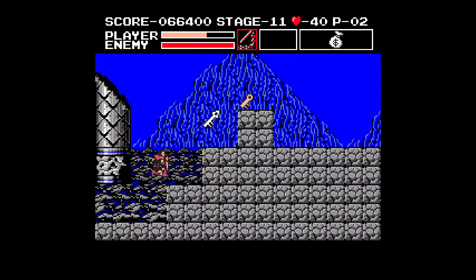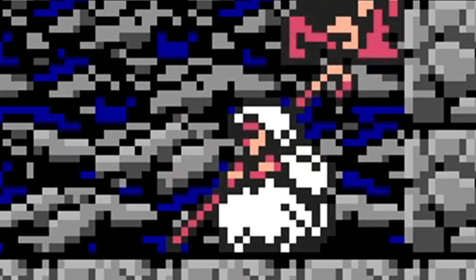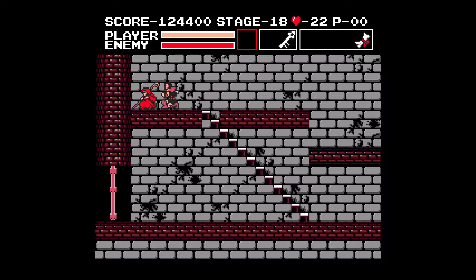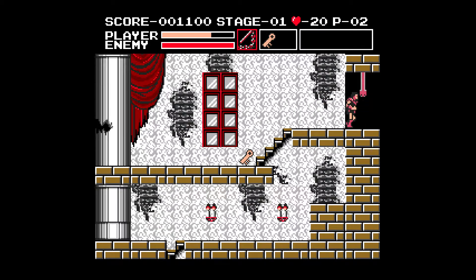Throughout the stages you'll find keys that let you open treasure chests containing useful items such as sub-weapons and maps. You'll also come across breakable walls that can contain items, and sometimes when you break a wall you'll find merchants - apparently old women according to the wiki - who you can buy items from using your hearts. The main thing you're after, though, are the white keys, which let you open the door to the next stage.